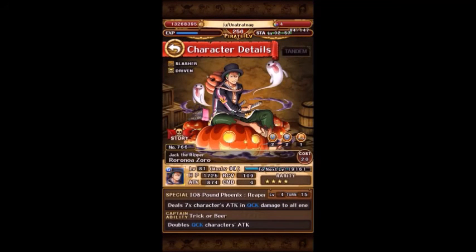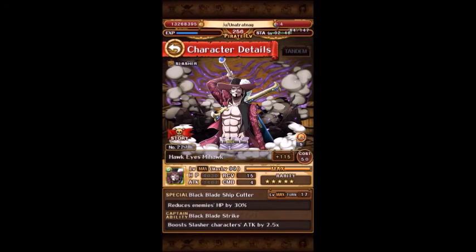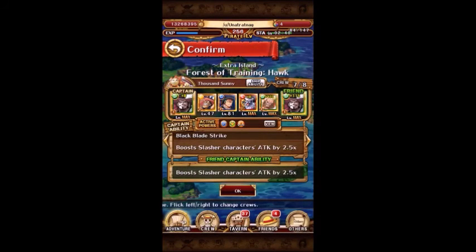We switched out Thatch for Zoro. The double stall of him being able to stall one turn, and then Usopp being able to stall three turns, actually plays out really well. And instead of a legend friend, we'll actually just use the standard DEX Hawk - raid Hawk if you want to call him. And this will be our team.